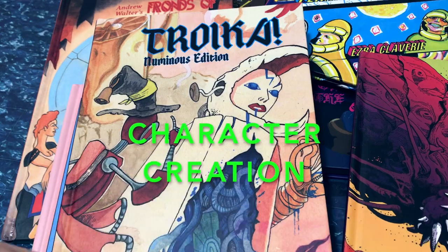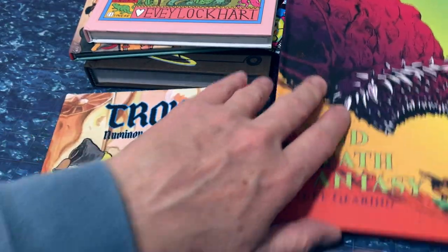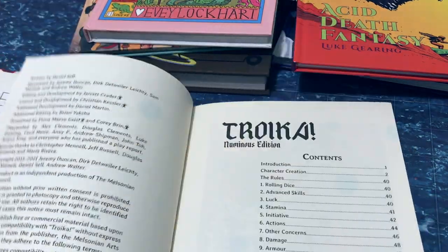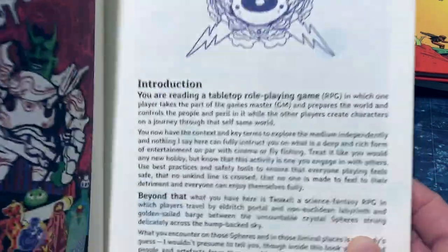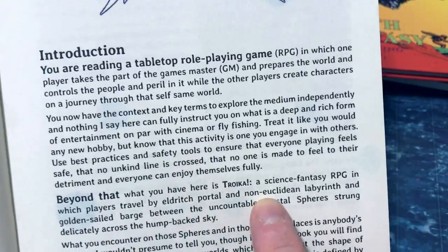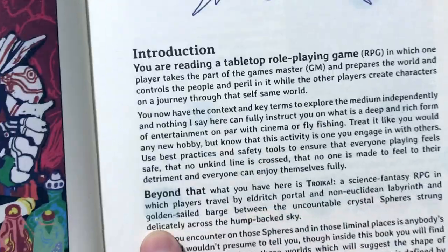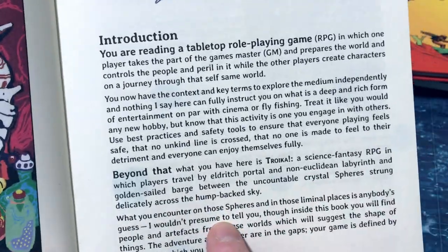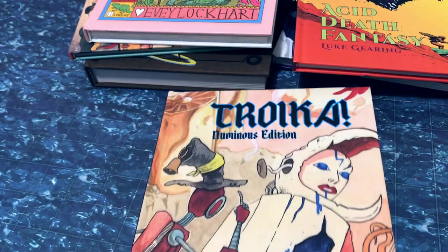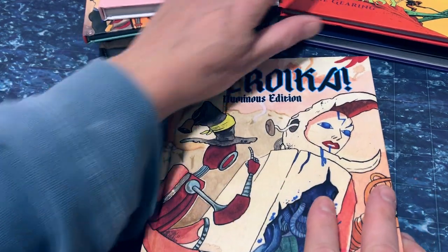Reason number one has to do with character creation. Troika is described as a science fantasy RPG in which players travel by eldritch portal, non-Euclidean labyrinth, and golden-sailed barge between the uncountable crystal spheres strung delicately across the humped-back sky. What you encounter on those spheres and in those liminal places is anybody's guess. The idea that each world is both separate and connected is embodied in the way character creation works.